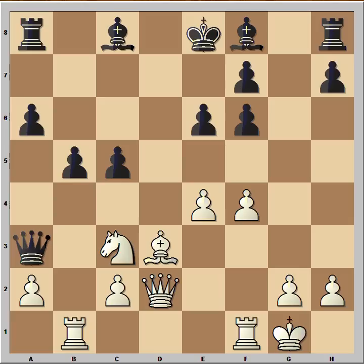If you wish, you can pause this video and try to find the killer move that white played in this position. Are you ready? The move is knight takes on b5, attacking the queen. And the knight is threatening to jump to c7 with check, attacking the rook.